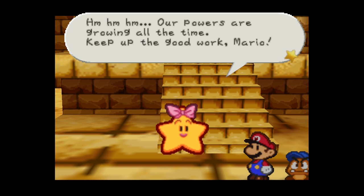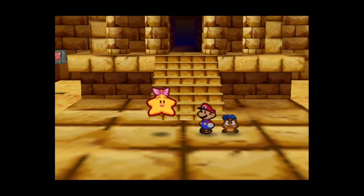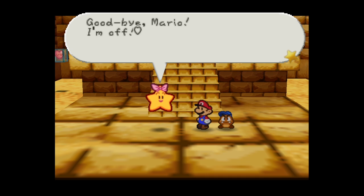Misstar says: 'Call me when times are bad - believe in yourself Mario, my powers are strong, I'm a star spirit after all. Our powers are growing all the time - keep up the good work Mario, you must save the other star spirits as soon as possible.' Then she heads back to Star Haven. Goodbye Misstar!